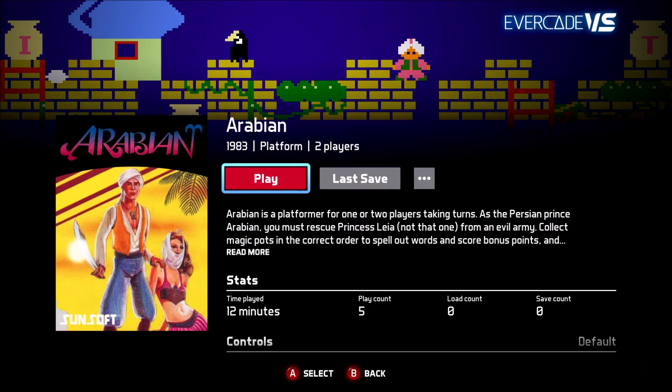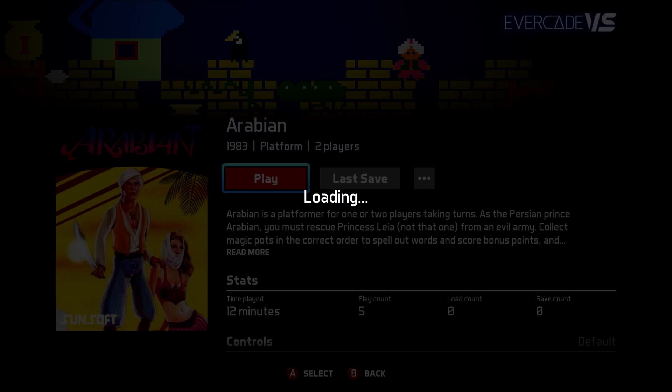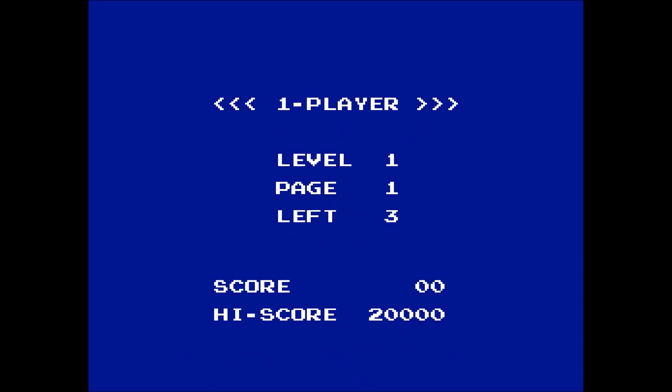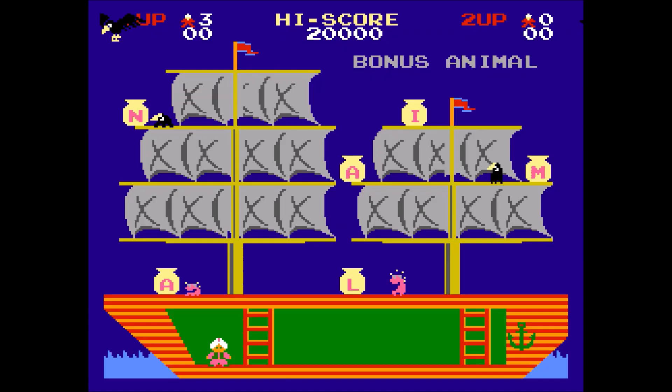Sunsoft Collection One is cartridge 31 of the standard red box series. Amazon gives it a release date of October 6, 2023 here in the United States, and had it in stock at the standard $19.99 price point at the time of my research. The cartridge contains six games. I will list them from my least favorite working my way up to my most favorite.